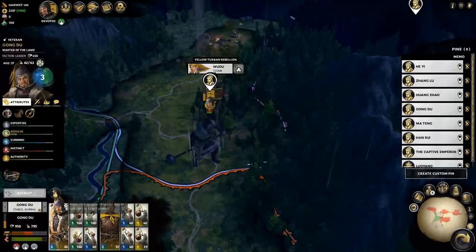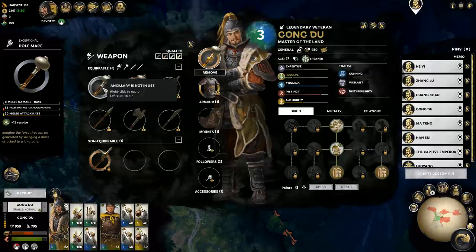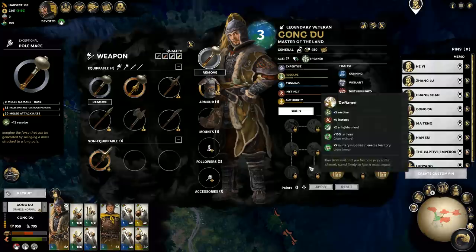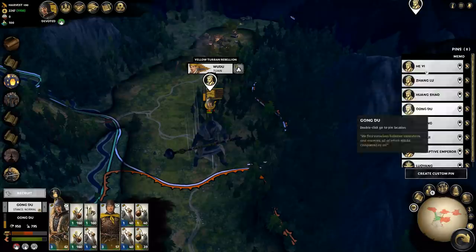I completed a mission by winning that battle and won this new weapon for Gong Du as a reward. I'm showing this only as an example of the fact that you can change your officer's equipment, and to point out that this is the sort of thing that won't generally be covered in this campaign. Several things I'll cover only in this first episode as an example, but broadly they don't really matter to how the campaign progresses.